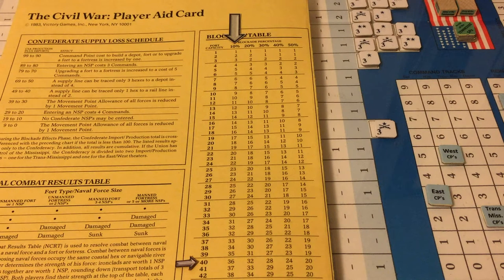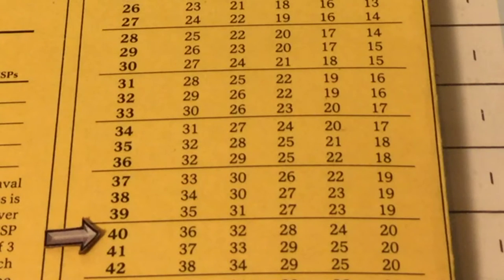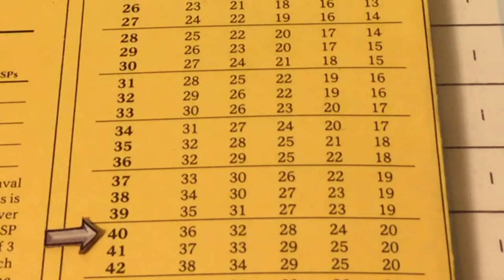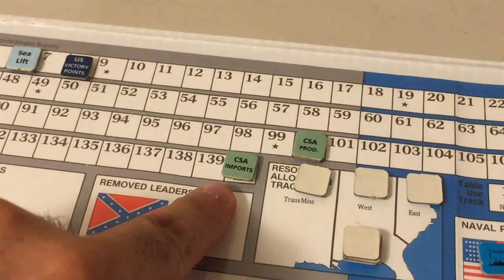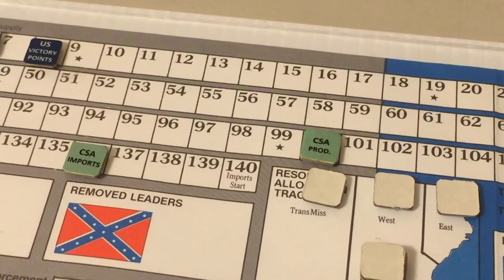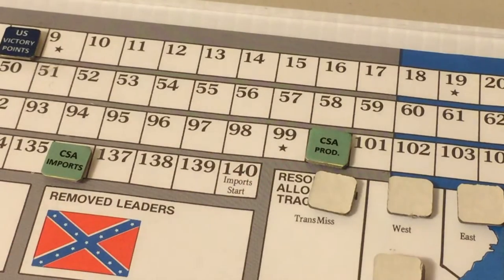Now the Blockade Effects phase. We count the number of victory point cities in the Confederacy, giving us a total of 40. We cross-reference with the blockade percentage of 10%, meaning 36 points of imports make it into the Confederacy. Adding 36 to the Confederate production level of 100 gives 136. Imports have decreased from 140 in the previous turn to 136, but no ill effects commence until the import marker is below the 100 mark.